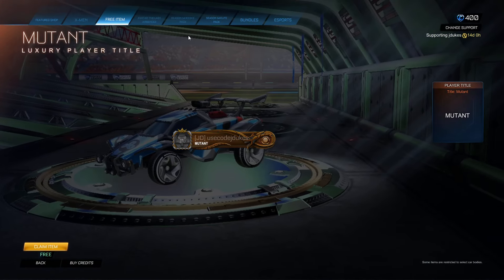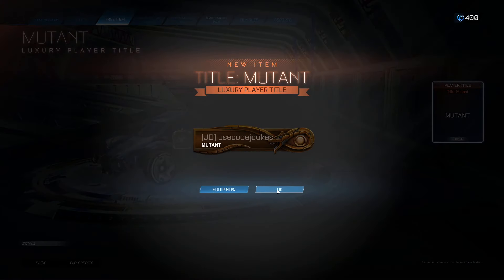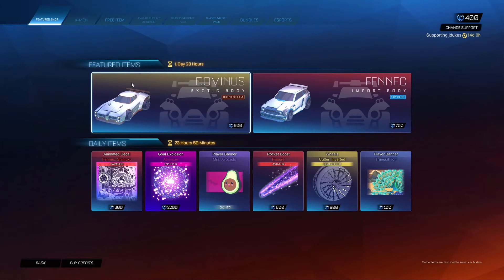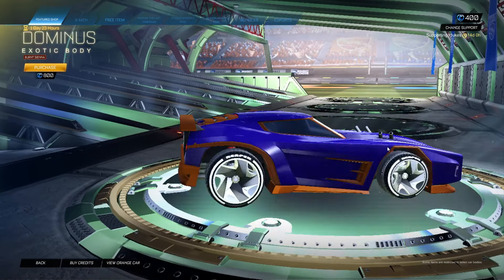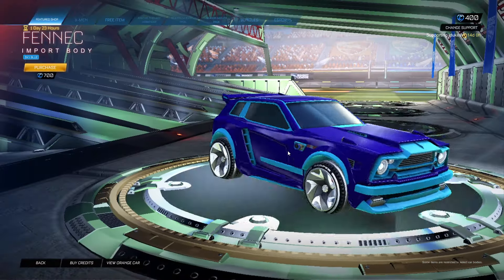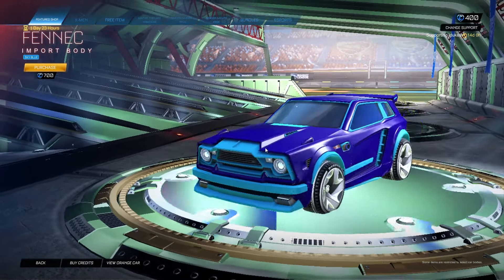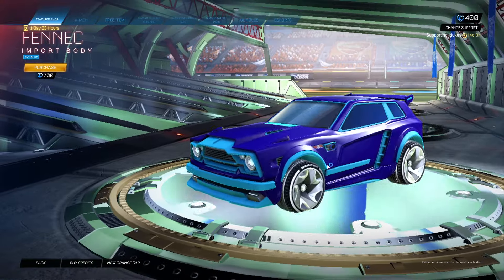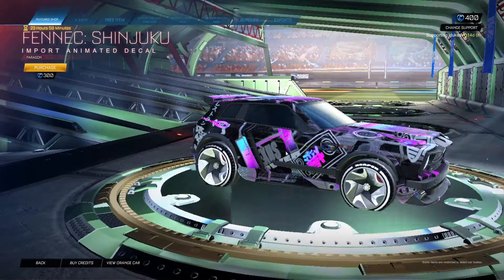Mutant! I'll take that real quick, give me that. All righty, now to the normal shop — Dominus Burnt Sienna for 800. Cool. Fennec Sky Blue for 700. Not bad, not bad. Cool to see the color actually change. Fennec Shinjuku for 300.